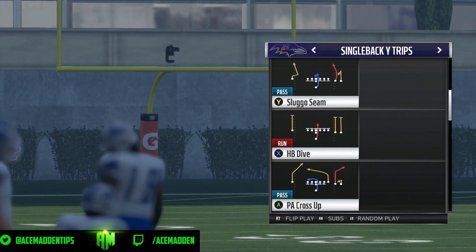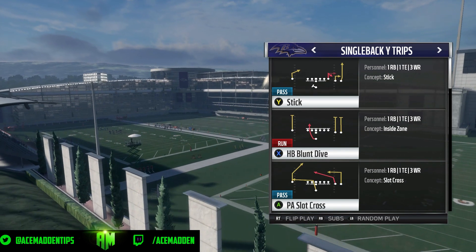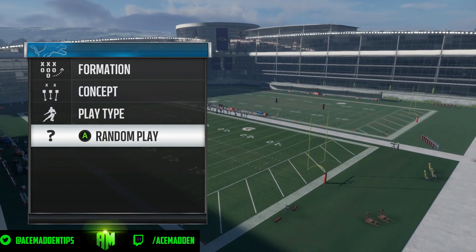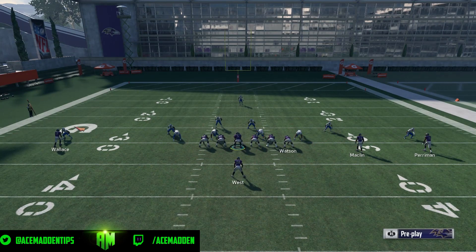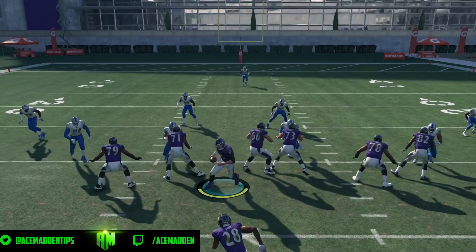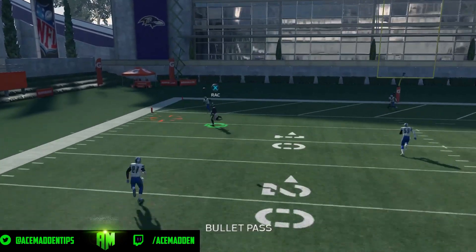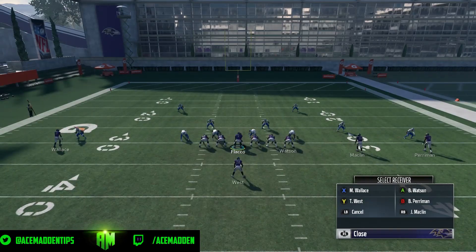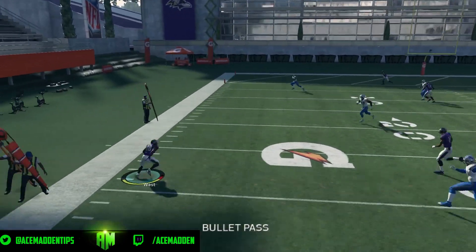He tweeted me to do the PA Lions Cross. He said Ravens playbook — it's not called PA Lions Cross here, so I imagine it's in the Lions playbook as well. But the play is called PA Slot Cross and it does beat everything. We're just gonna run the play, go against random, and I'll show you that it does indeed beat everything. If you look at the play art, we have six blockers and all we're gonna do is put B on a drag.